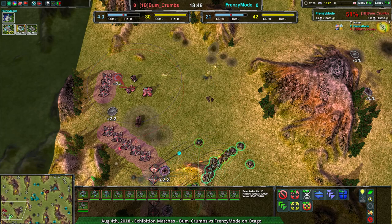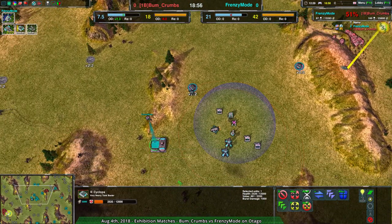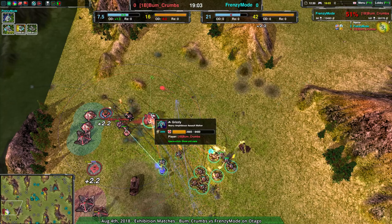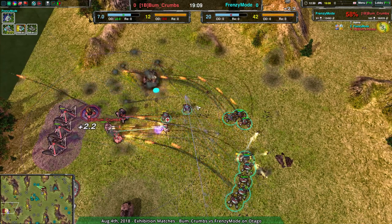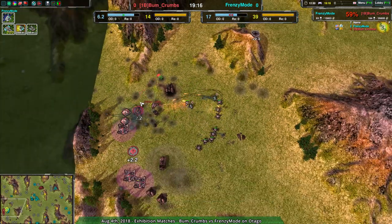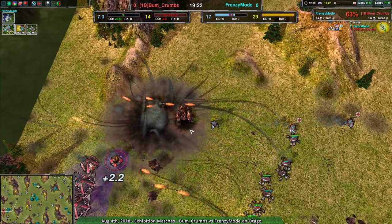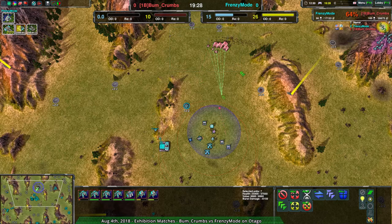If Bumcrumbs loses their Commander, they're done — the Commander's the last thing standing because they can't rebuild after that. They'd have forces that can walk around the map and do some damage, but that's not really enough. Cyclops are coming in to take care of the Grizzlies. And yeah, Bumcrumbs' Commander — so many Recluses coming in here. That is Bumcrumbs' Commander gone. Basically no production available for them now — it comes down to this. These Grizzlies are it and I don't see that working out.